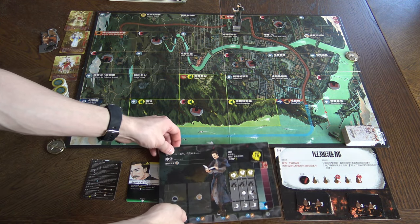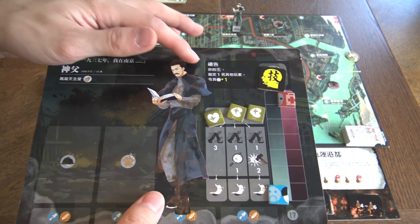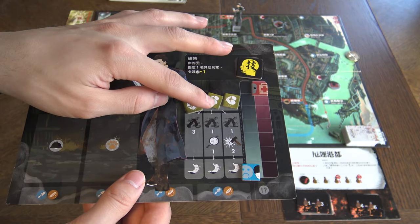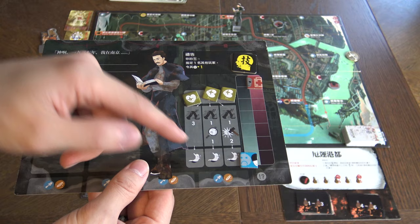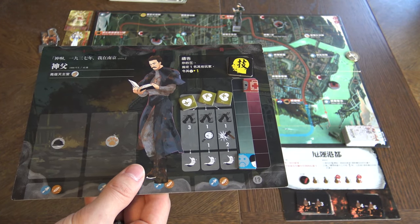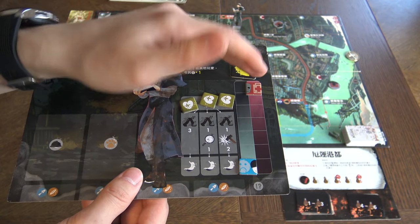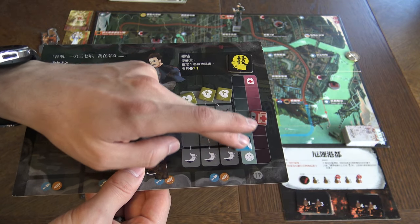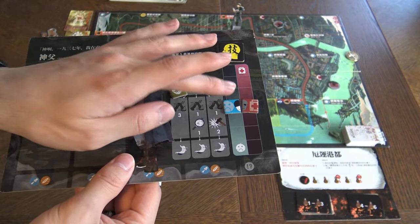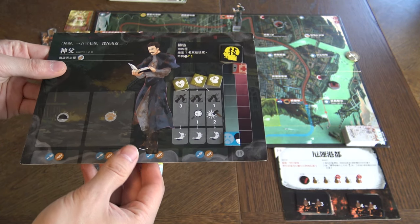Here you have your character with different stats: there's the special ability, the stamina tokens which are the action points, then something psychological — kind of mood or depression — and then health. Basically if those two meet, your character has died. So there's a depression track and a health track. The war is a harsh thing.